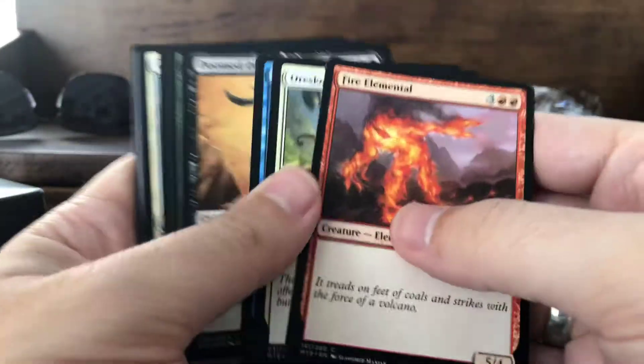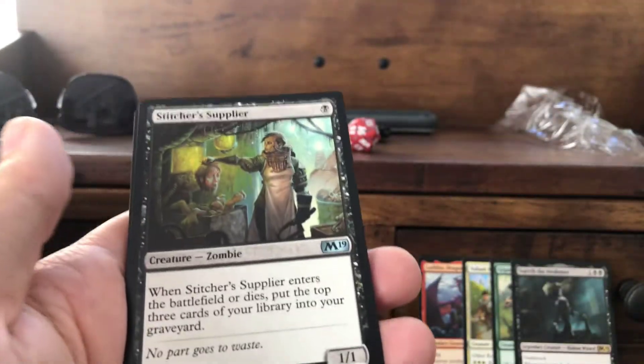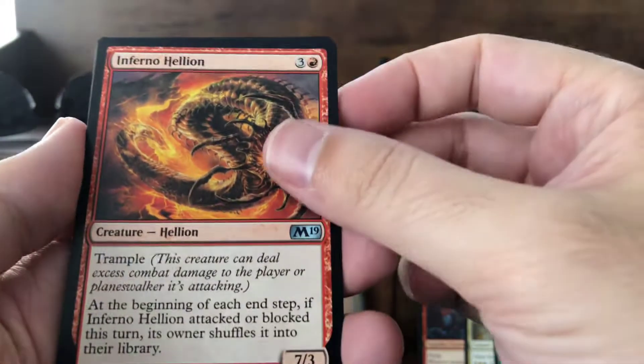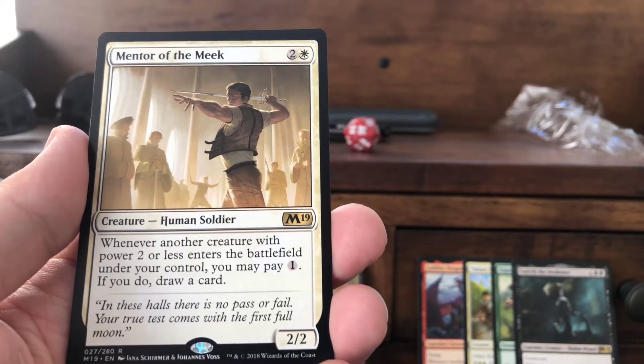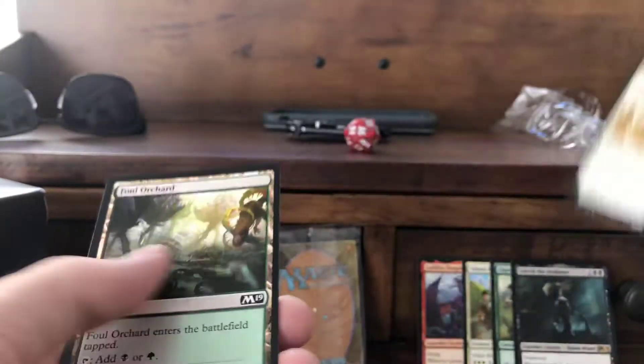Pack five — here are our commons: Sky Scanner, Stitcher Supplier, Inferno Hellion, Guttersnipe. Mentor of the Meek is our rare — one white plus two colorless: whenever another creature with power two or less enters the battlefield under your control, you may pay one mana; if you do, draw a card. And here's our Foul Orchard.